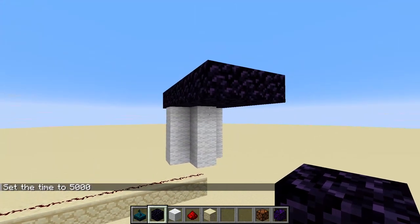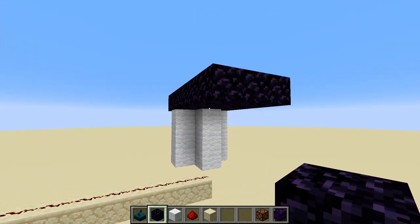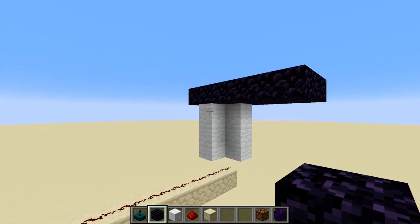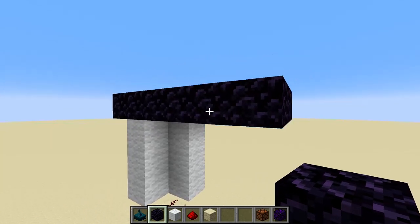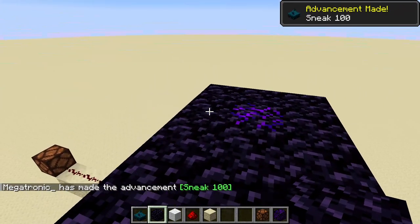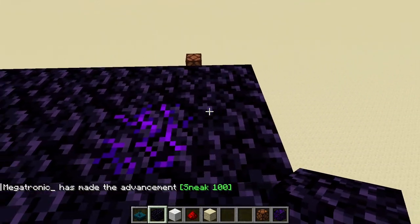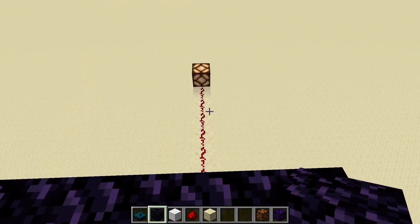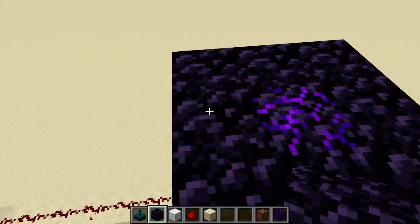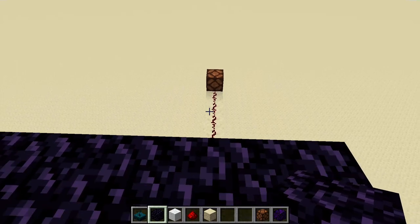What about adding another wool layer? In theory, this should reduce it down to one by one, right? Let's check if this is true. Yes, it seems so. Nice. With that, we have the ability to reduce the area where the player gets detected. This will be very useful.